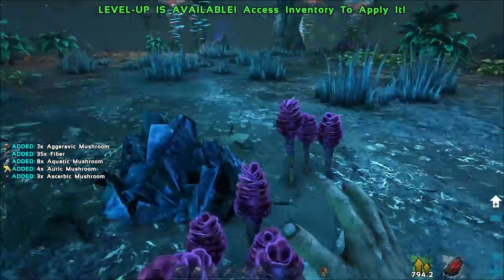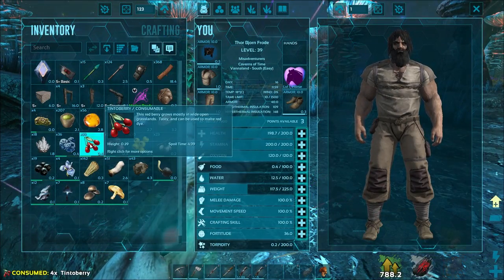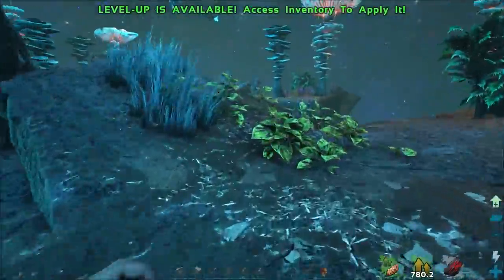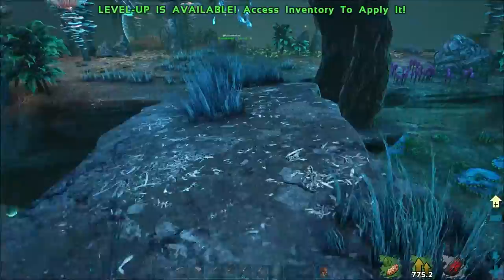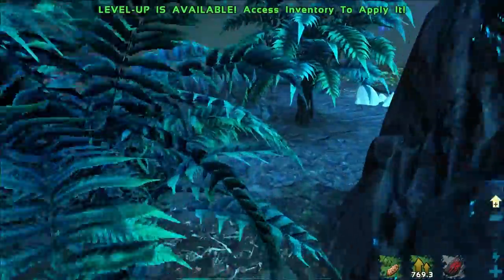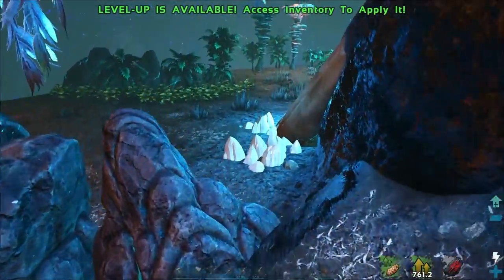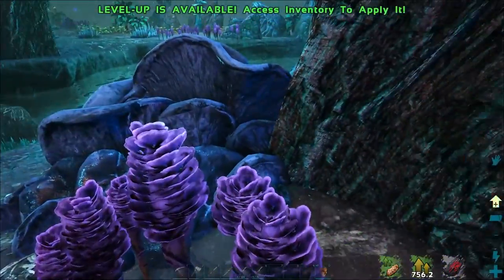Oh I got it! It's these blue, weird-looking blue ones. In this last room it was like a blue clump. I found it next to this little waterway - it's the only one I found. Oh, here it is, here it is. On this side, next to the water.